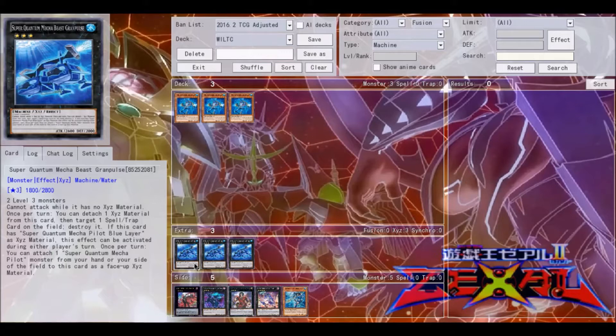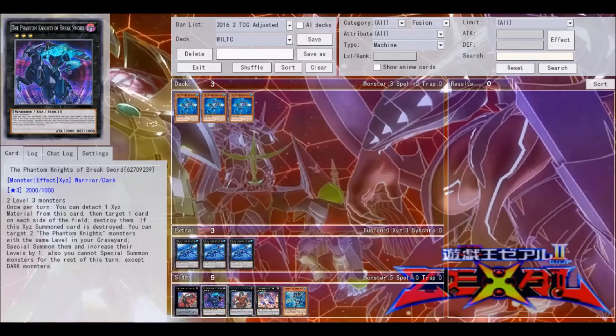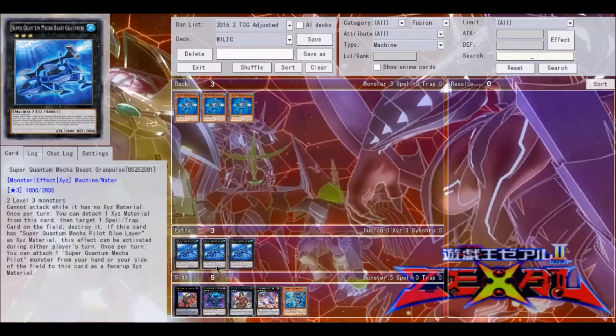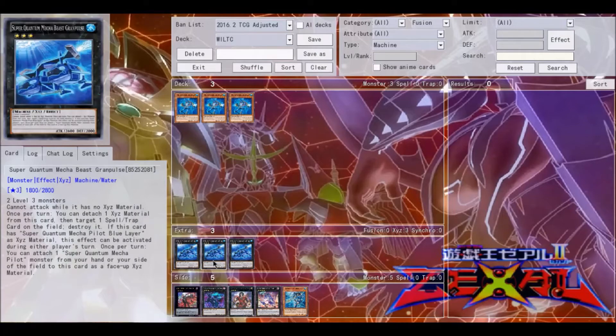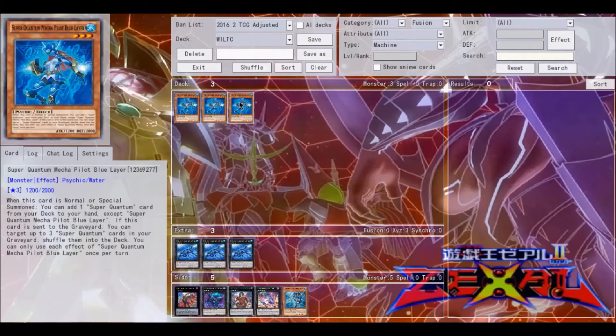Why is this card relevant? First off, it's a generic Level 3, and Phantom Knights came out at the same time as this card. This is a rank three toolbox — it could probably replace Alucard in its usefulness in terms of generic rank threes. Alucard can attach Xyz material by targeting one set card your opponent controls, but Grampulse can target spell or trap cards that are not necessarily set, so you can pop scales with this and do a lot of things.